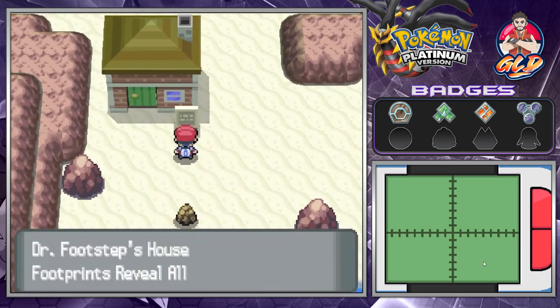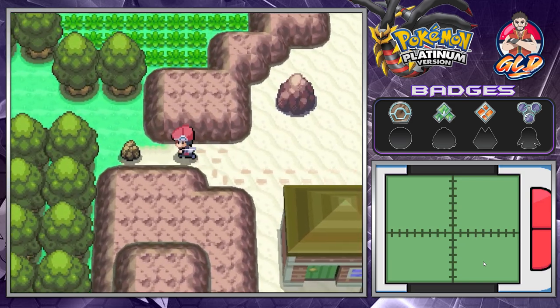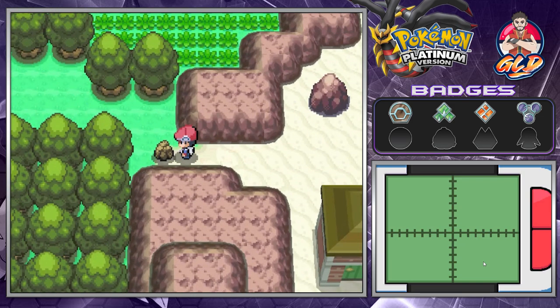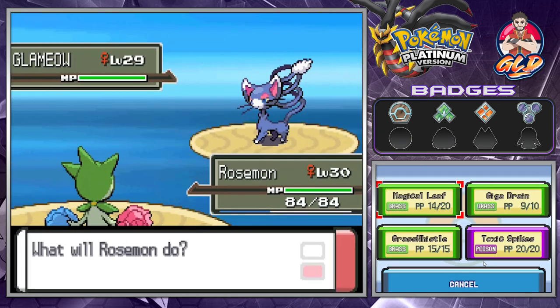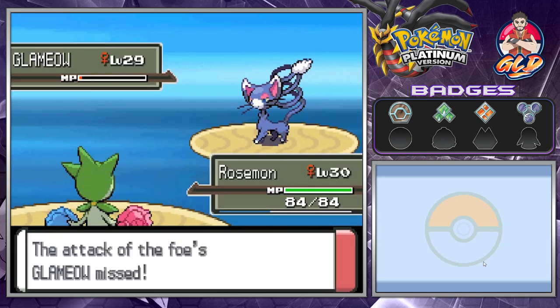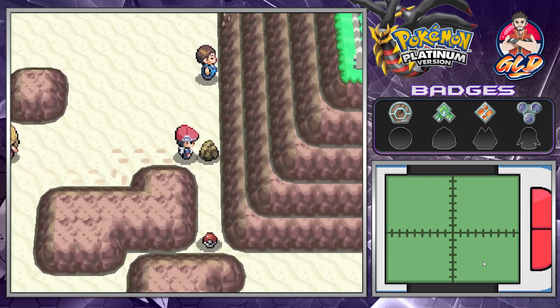If you talk to Dr. Footsteps, he'll tell you where you caught each of your pokemon. There's a honey tree right here — if you want to find rare pokemon, this is the place. Here we go up against a Glameow — Magical Leaf and we win again.